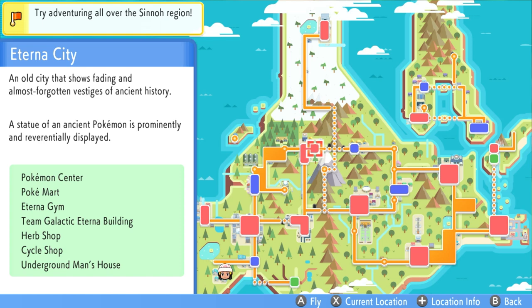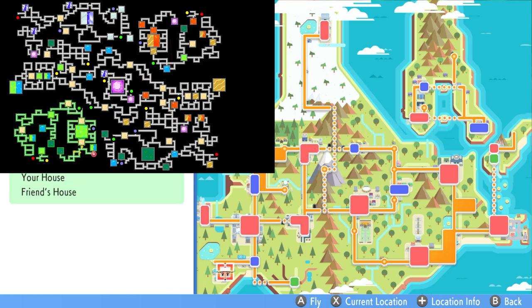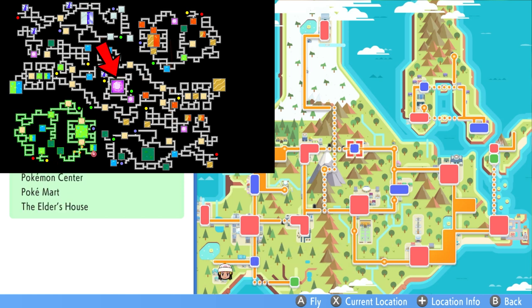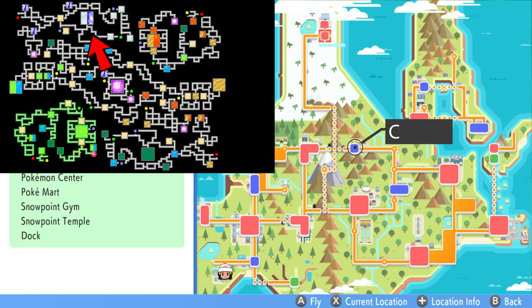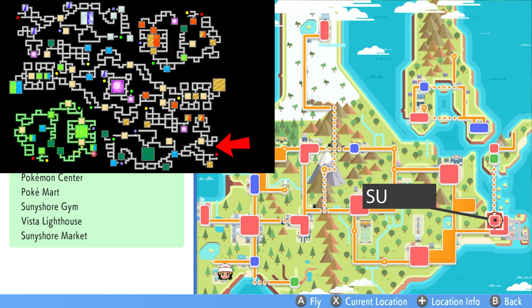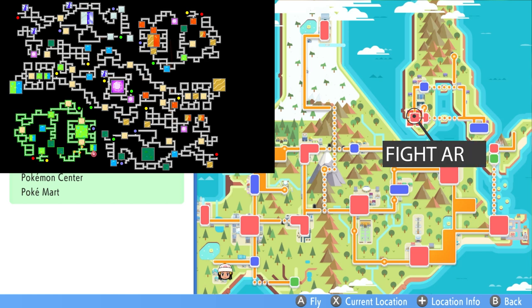The Underground is broken up into six total areas. The biggest part of the Grand Underground is accessed from Eterna City, going from all the way west to all the way east. You also have access to the southwest, which you can easily access from your hometown. The dead center of the Grand Underground can be found in Celestic Town, where Cynthia's grandma is. The northwest part can be accessed from Snowpoint City, where all the snow and icy areas are. The southeast part can be accessed from Sunny Shore City, and the final northeast part can be accessed from the post-game island where the Fight Area is.